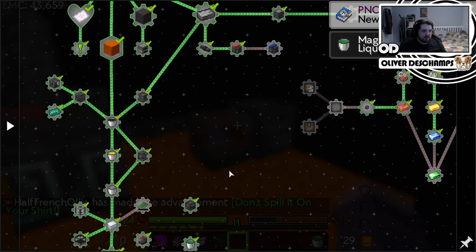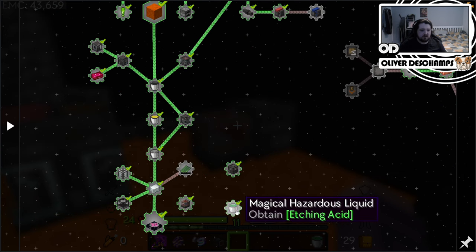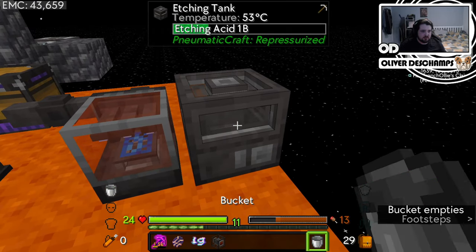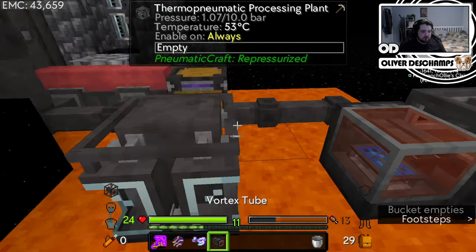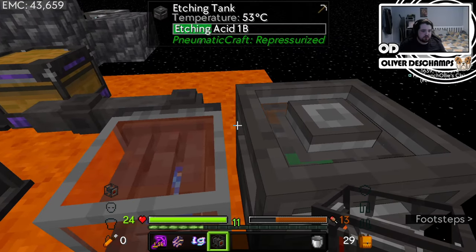Let's disconnect this, and that should bring us up to 1.7. And it all popped, and then out came a bucket of etching acid. Don't spill it on your shirt! Which was one of the quests here, right? Yeah — etching acid. So then we can put this into the tank, and then we can say this needs to be warm, so we kind of need to do that.